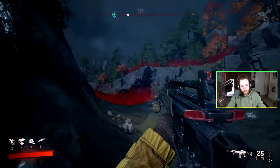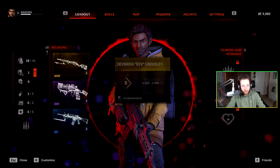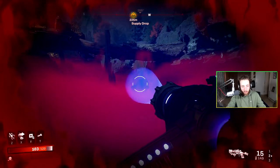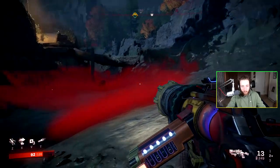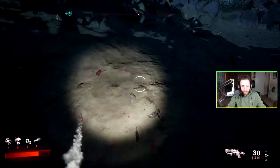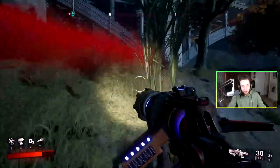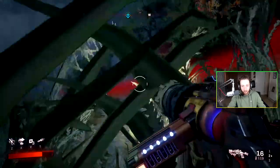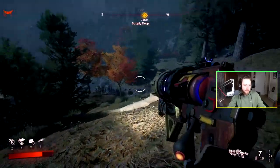My shotgun has the stake bayonet but my pistol doesn't. Testing whether I can punch vampires or use the UV light directly on them — the UV light doesn't actually do anything to the red mist creature unless I do a concentrated beam on it. I wonder if those red areas are open world objectives to clear. I really wonder if Redfall is a real place. The range on the UV beam isn't as good as I thought.